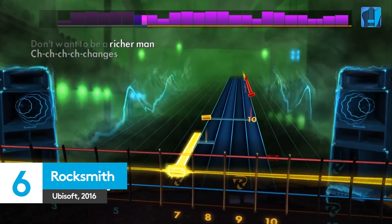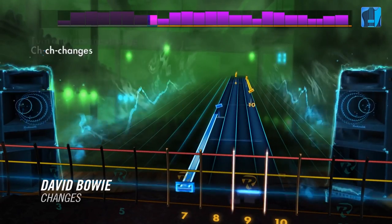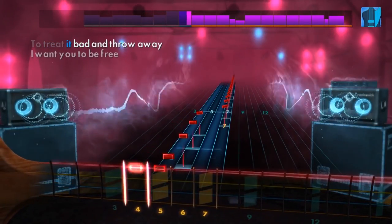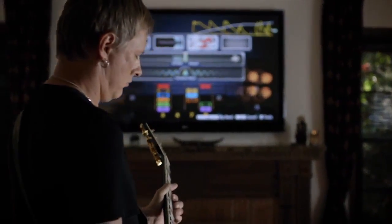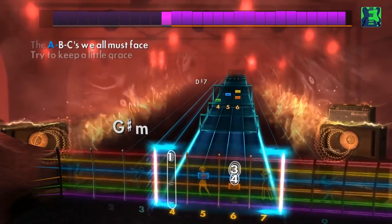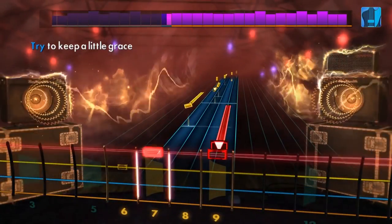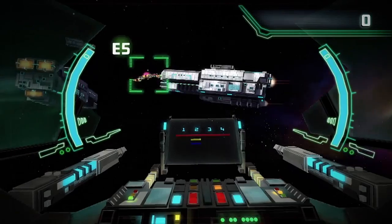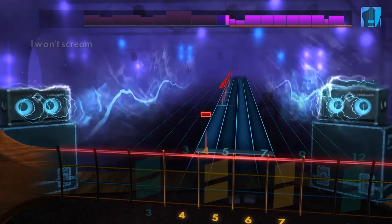Here it is — the worthy entry on this list. Rocksmith, from Ubisoft's San Francisco branch, actually teaches you to play the guitar. Not a plastic guitar of dusty shame, but a very real one. Now available with just a real tone cable instead of the original Gibson Epiphone guitar, Rocksmith transforms your electric guitar or bass into a real peripheral that actually gives you real skills. None of that 'I can play Dragon Force on Expert' cuts it here. Rocksmith starts off simple as you build up those little calluses on your left hand, but before long you'll be riffing with the best of them. Guaranteed to teach you to play the guitar in just 60 days — provided you stick with it — Rocksmith comes with a stack of songs, and you can download more as DLC.